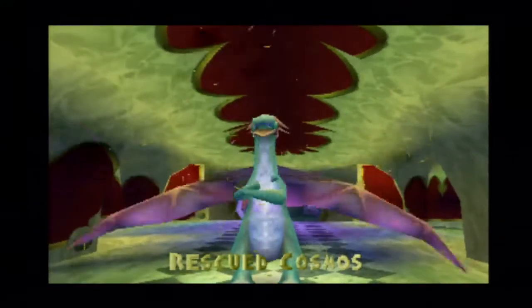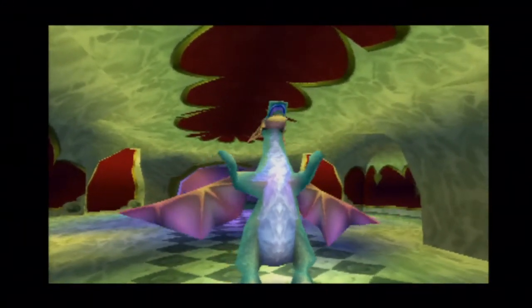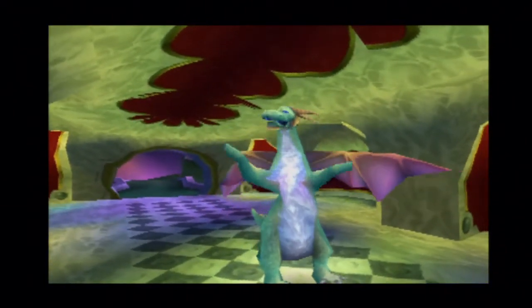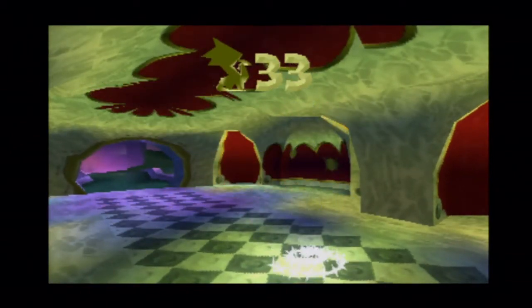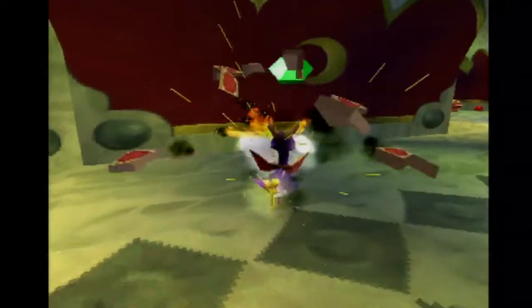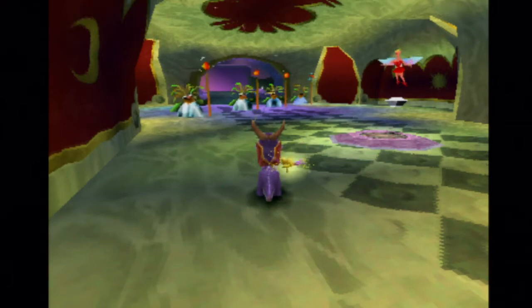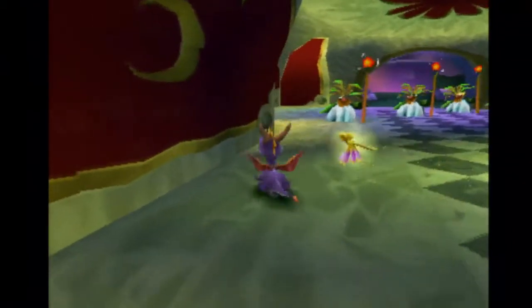Oh, I just remembered - I wanted you to research before we do that. I'll tell you after this one. 'Reclaim our treasure and recover the eggs from those pesky blue thieves.' Basically, this gives you a hint about the next one - we need eggs to go to the next world. I want you to check how many eggs we need to go to the next world.